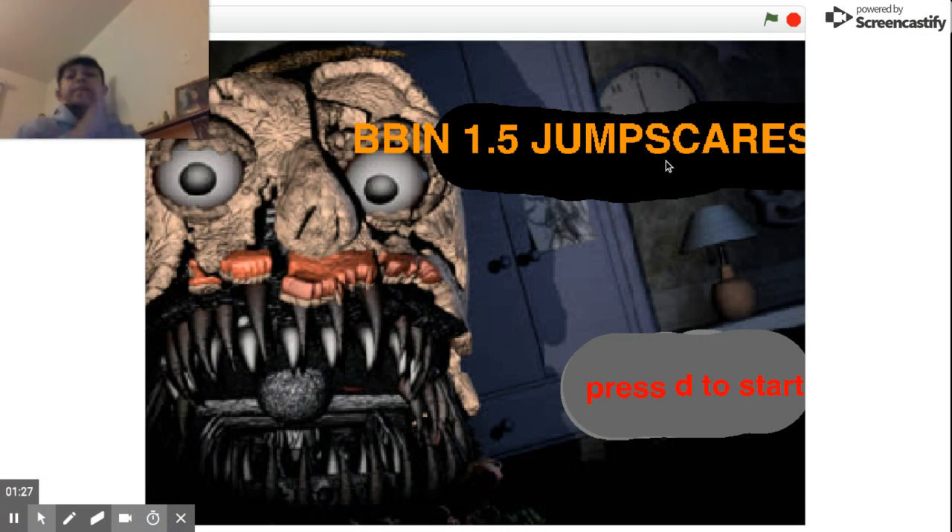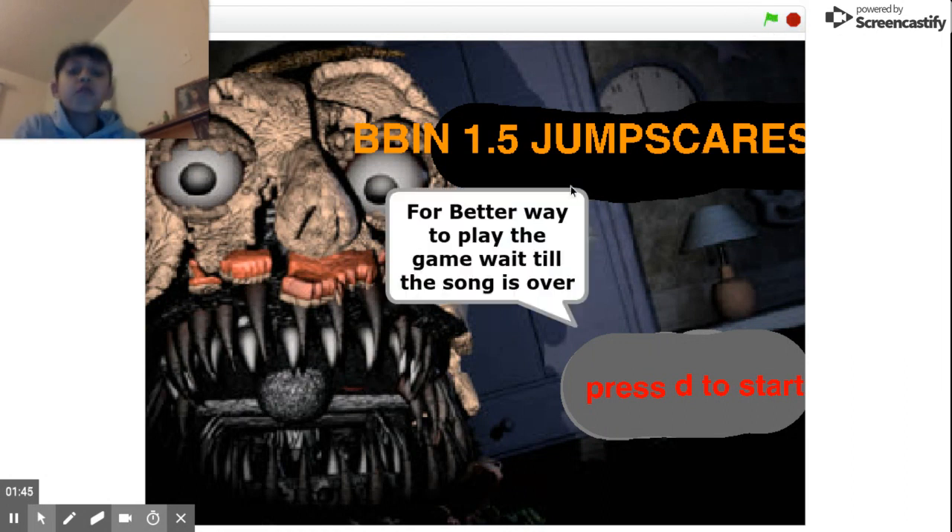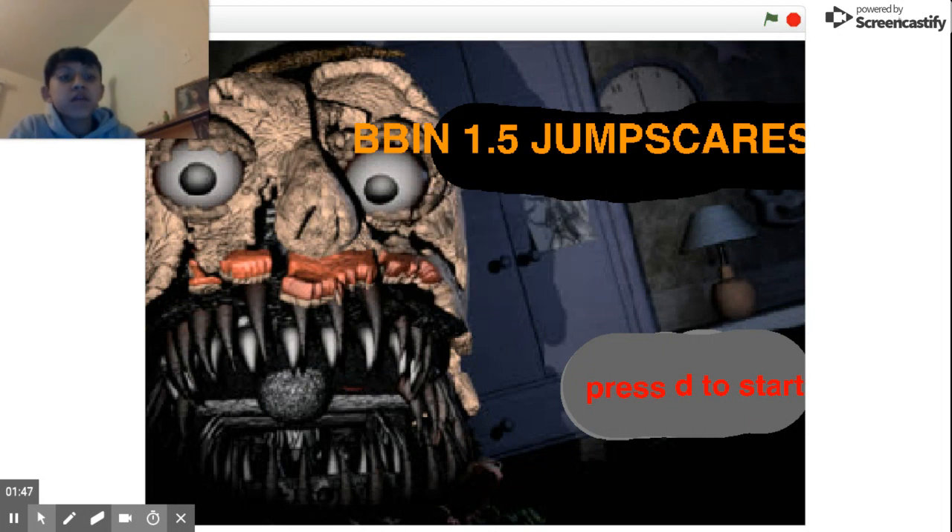If you guys want to know how to get both of the jumpscares that are in the demo right now, I'll show you in just a second. After you get done with this screen, you first have to click where it says 'Press D to start.' Once you click the green flag, which is right over here, it will say 'For a better way to play, wait until the song is over.'